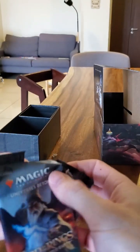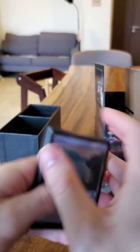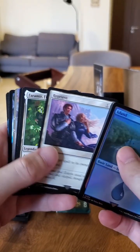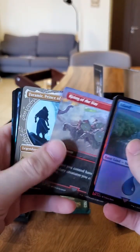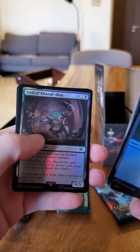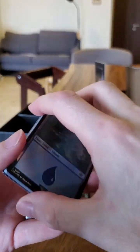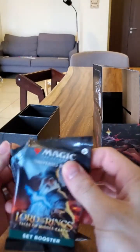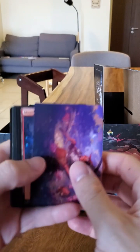Khazad-dûm, Éowyn — nice! Reprieve, it's a good like $3 uncommon. Faramir Field Commander, Dúnedain Rangers, Rising of the Day, Faramir Prince of Ithilien — nice. Elrond Master of Healing, Troll of Khazad-dûm. Got an orc army token. Now two on the left — let's see if we can get an Orcish Bowmaster. The first bundle I opened actually pulled an Orcish Bowmaster and a March of the Multitude and one other big one — it was pretty banging.